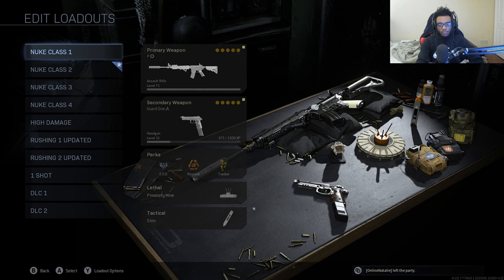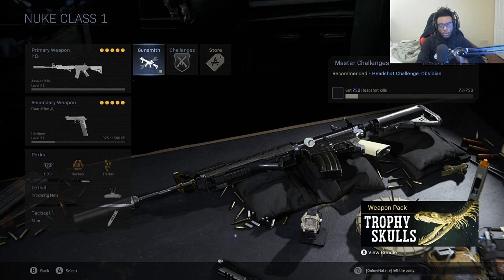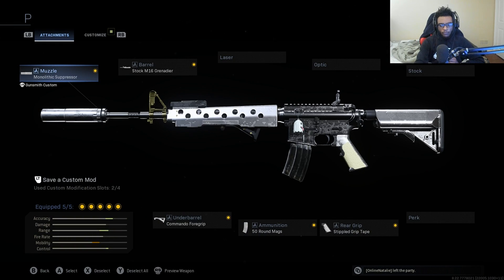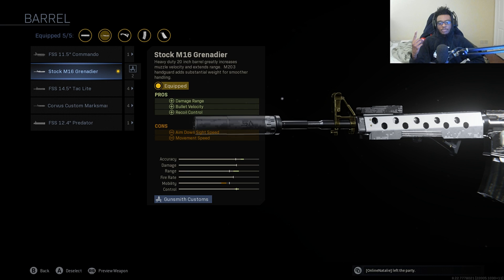For our first class setup, we're going to be reworking our M4A1. This is going to be my nuke class number one. For the M4, I usually ran it with the no-stock attachment — that is no longer viable. We're going to want to run it with the Monolithic Suppressor and the stock M16 Grenadier Barrel, which gives us increased damage range, increased bullet velocity, as well as increased recoil control — overall the best barrel attachment to run on this weapon, ironing out that recoil and making it easier to use at longer ranges.